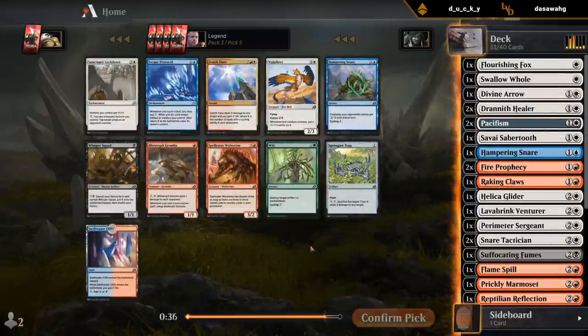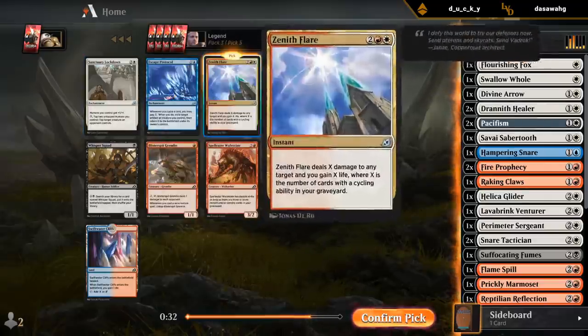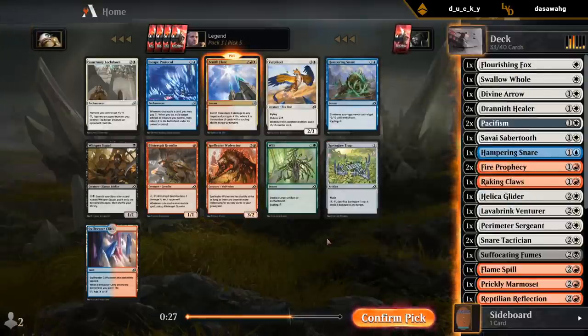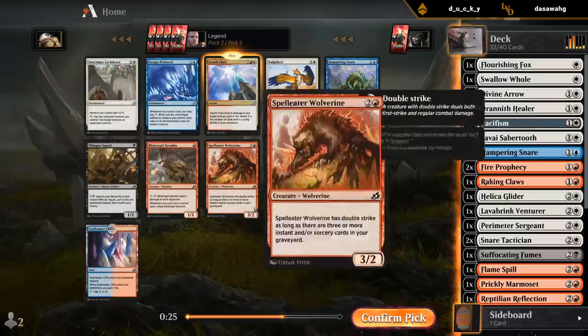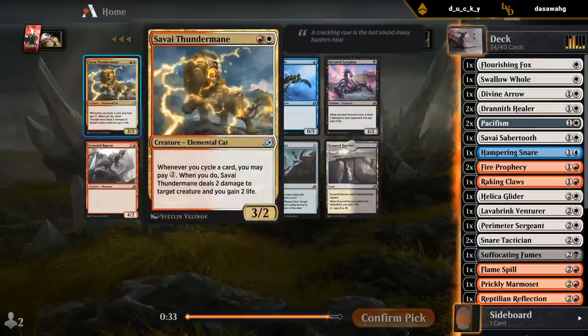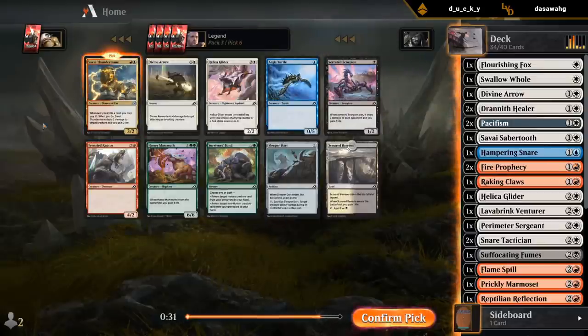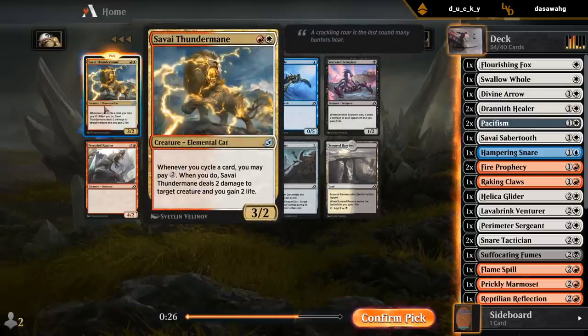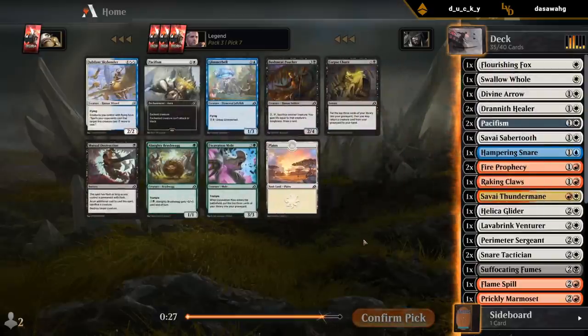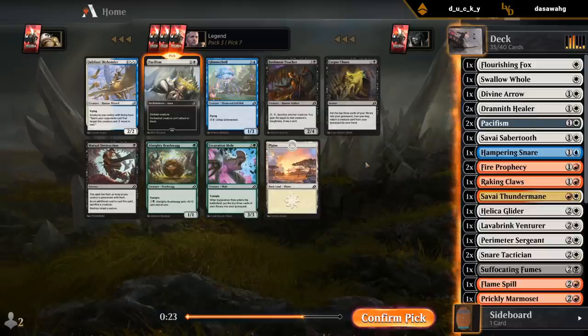Another Zenith Flare — not giving up on anything amazing. Maybe Hampering Snare or Wilt wheels. Savai Thundermane — nice, not passing any cyclers. More Pacifisms — how many can we get? There's no cyclers here that we're passing. Not sure if people are starting to hate draft the one-mana cyclers, or if we just didn't open many. More Pacifisms — can take a two-mana cycler, but I'll just take all the Pacifisms.